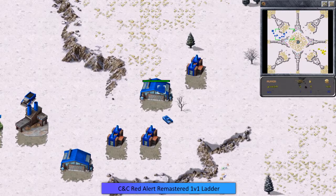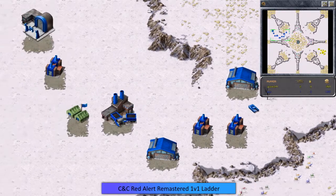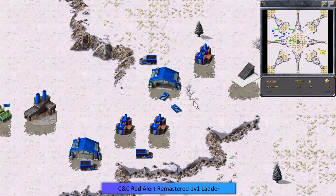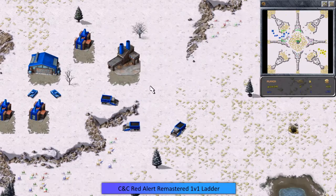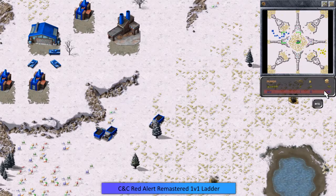Eric has his first medium tank out of his second war factory. Having multiple war factories — or multiple barracks or any unit-producing building — is going to allow him to produce tanks much quicker. With two war factories he's going to pump tanks a lot faster, and he's got good power with four power plants so he won't be losing power anytime soon. Power also ensures you produce units quickly. You can see how elongated Eric's base is from the base crawl — he wants to be close to those gems.